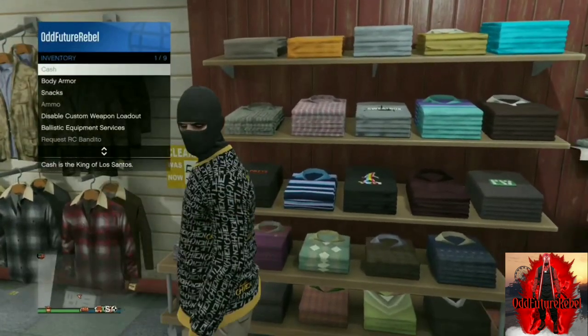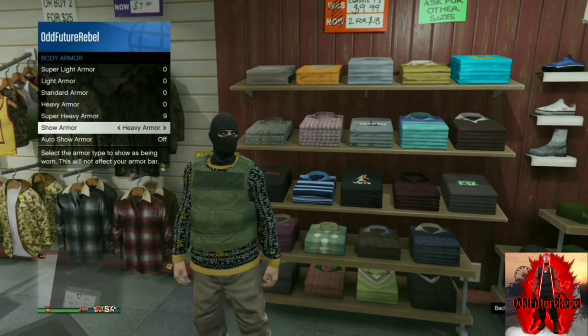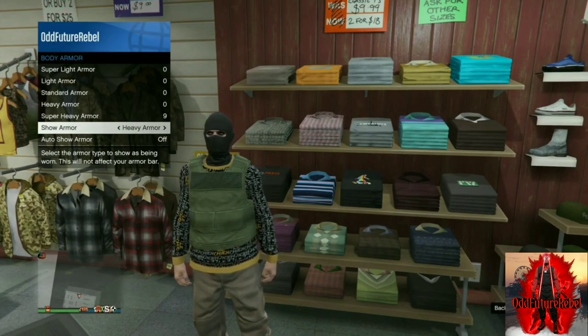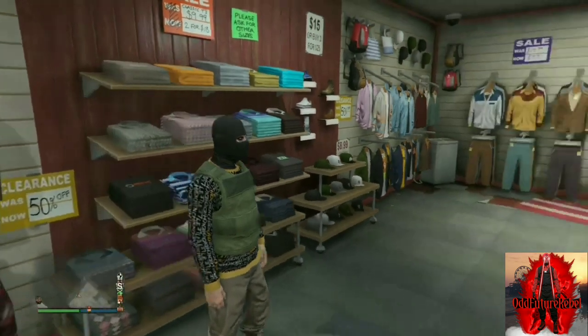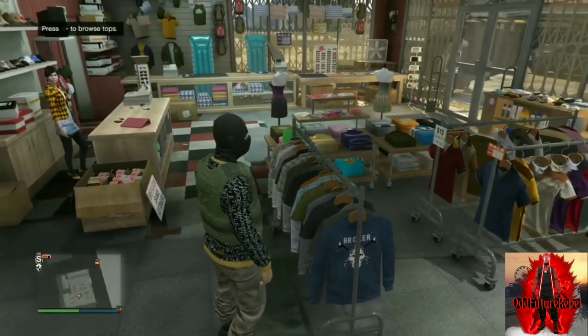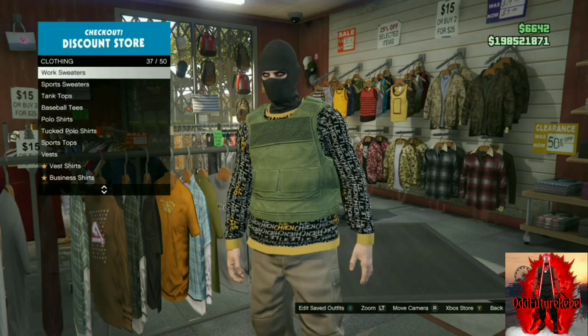After you've done that, purchase any one, go to inventory, go to body armor, and cycle through the show armor option. It shows different colored body armor you can get. This is not even a glitch — it's just like a little accessory.